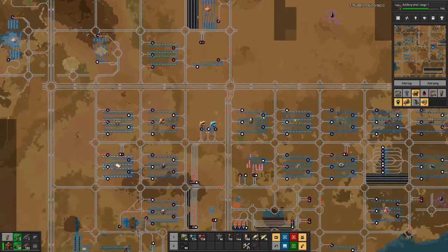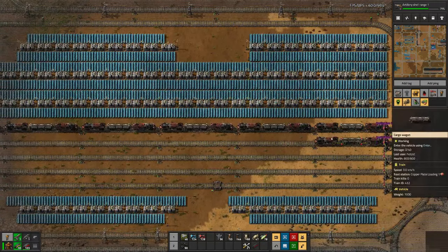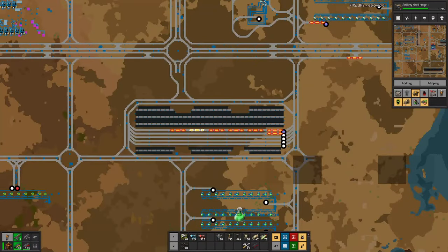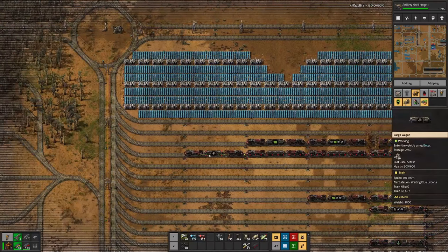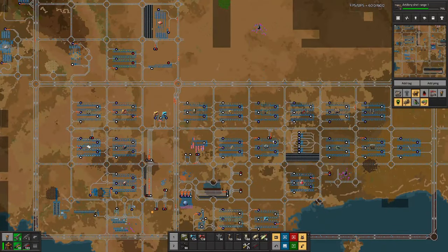As we have five trains, these waiting bays will not do because they can hold one, two, three, four trains. And we need to hold at least five.